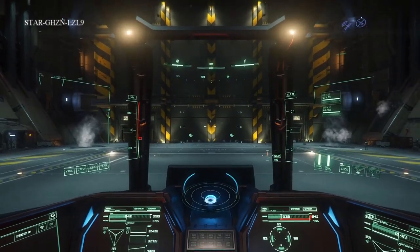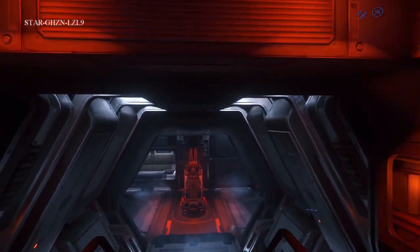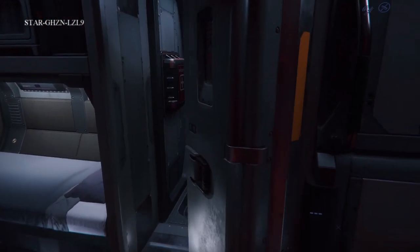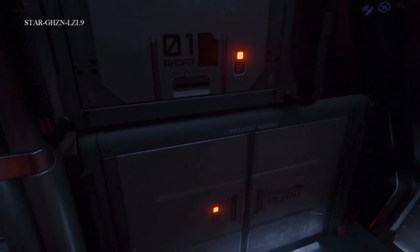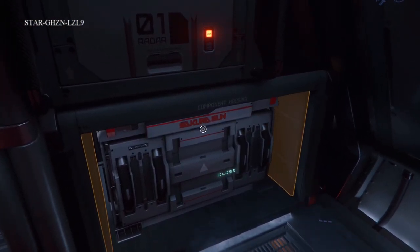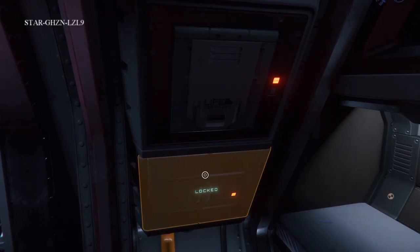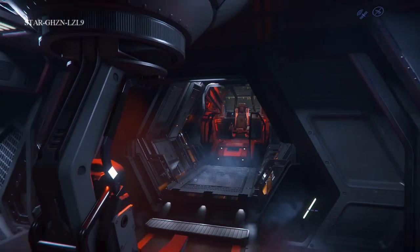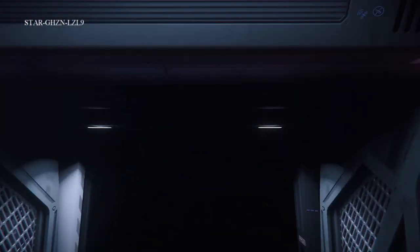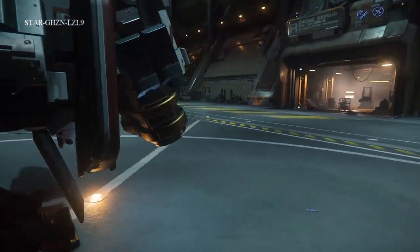That is the Terrapin. Now with the lights on we can take a better look inside. This is basically reconnaissance — you've got someone doing scanning and someone doing piloting. Got one seat and a simple bathroom. All your systems: radar system, power plant, life support, jump drive — all the components are inside. Scanning station — not really something you can do right now. So this is the Terrapin.